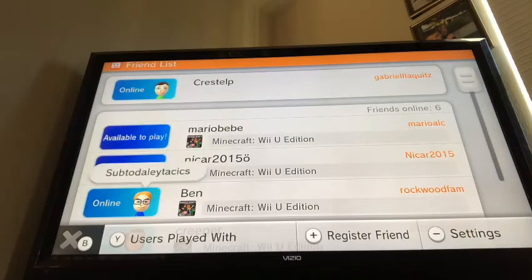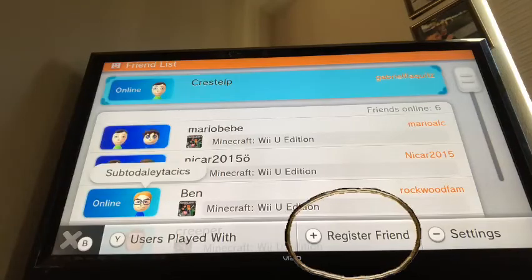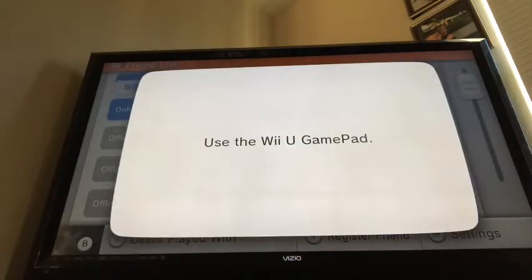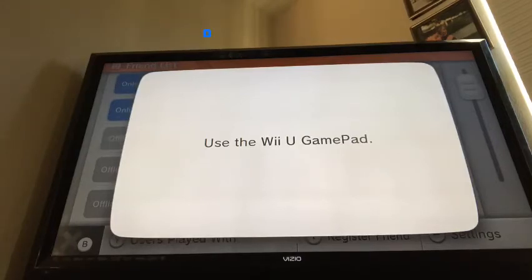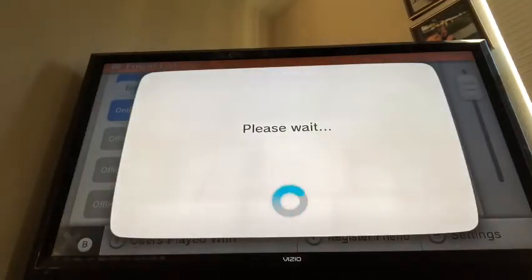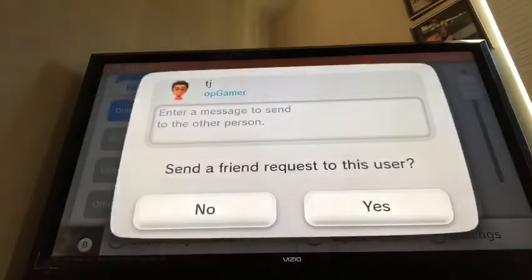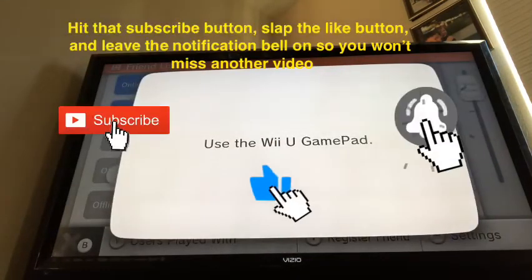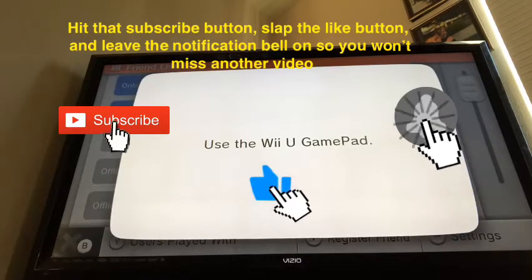How to register a friend — that's the easy part. You press plus or tap on it. I'm just going to make up one since I haven't been playing Minecraft lately. I'll use 'opgamer' all lowercase.